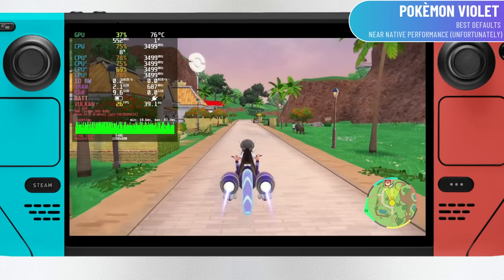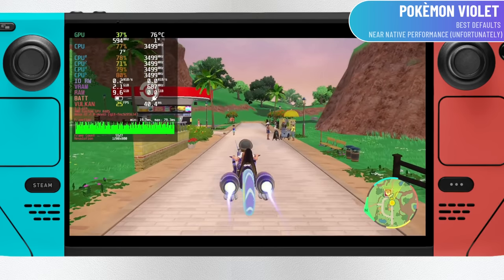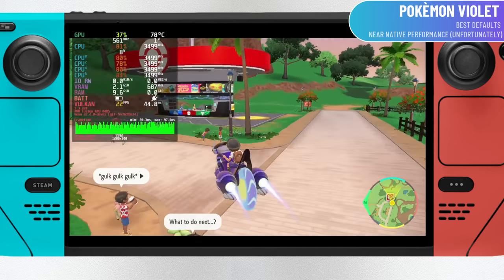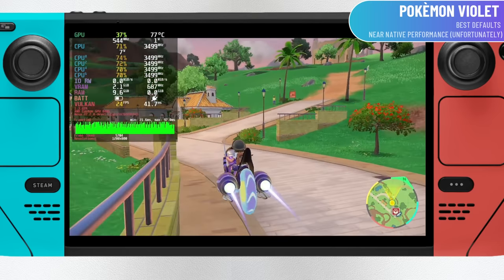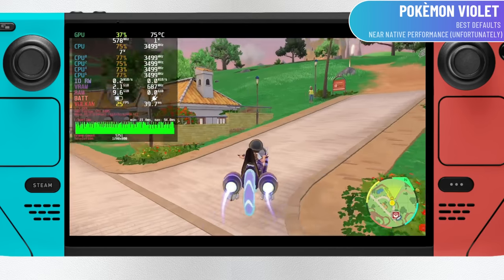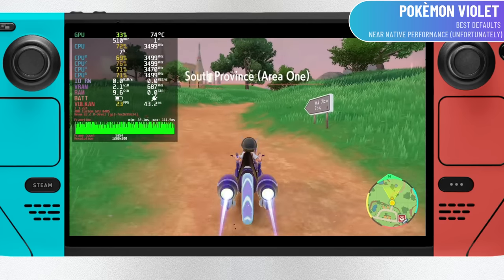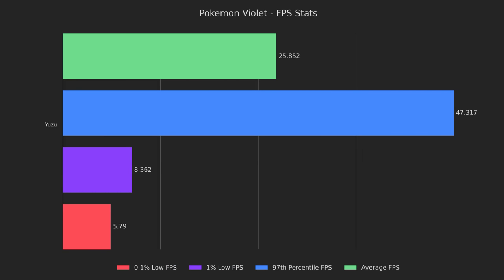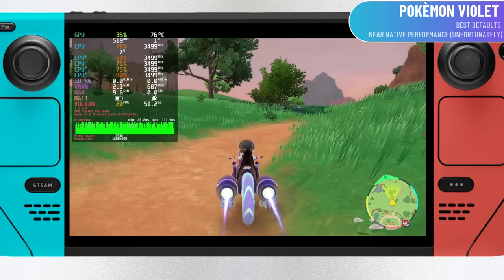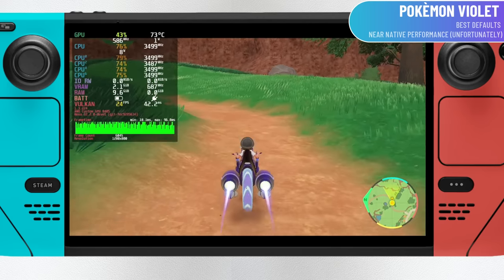Then we come to Pokemon Scarlet and Violet. The performance here was identical to the Switch, but if you know anything about this game, it's probably that the Switch performance is horrendous. Interestingly, graphical glitches that occur on the Switch actually go away if you raise the GPU accuracy from normal to high on the Steam Deck — though this comes at a cost of about 5% of performance. That gives us an average of 25 frames per second with 1% lows in the single digits. Kyle and his wife Crystal said they still prefer to play this game on the Steam Deck, but it's very unfortunate that this game isn't better optimized.